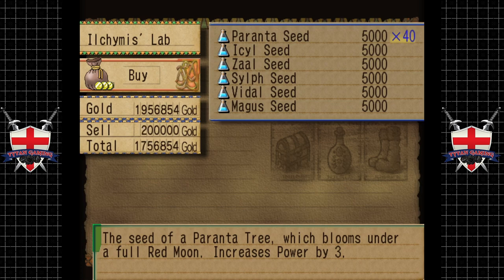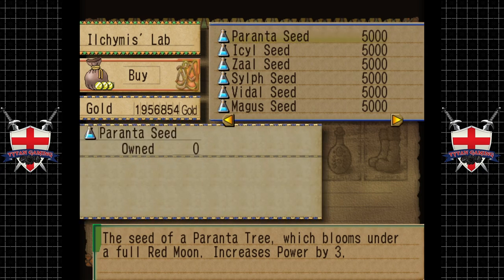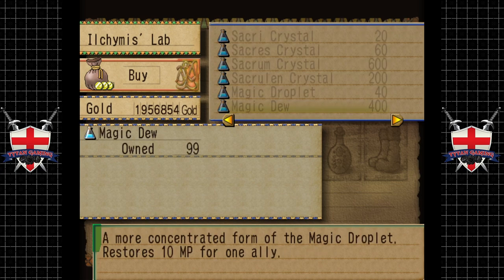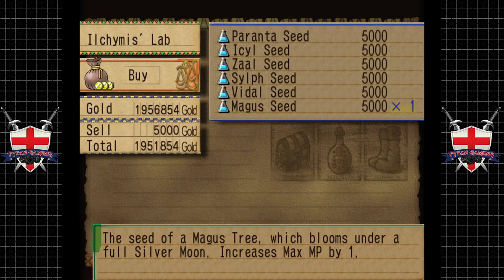Are we going to have to use these one by one? So what can we get - increases power, will, vigor, quick, max HP. Oh that's useful. MP is not super useful. So if we give 10 of these to each... I'm not that bothered about powering up. Right, well let's get like 30 of those.